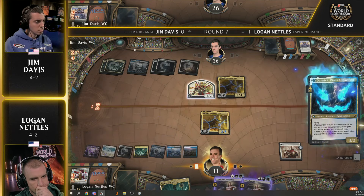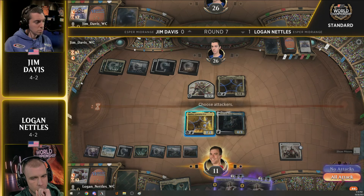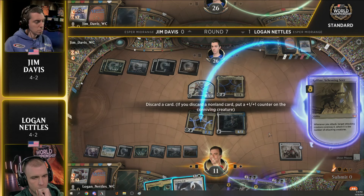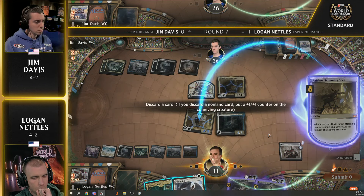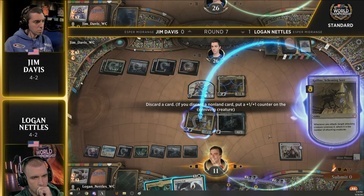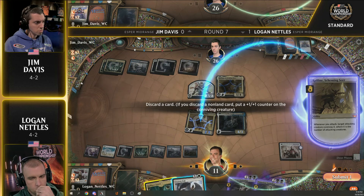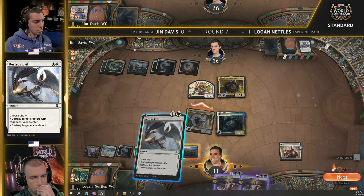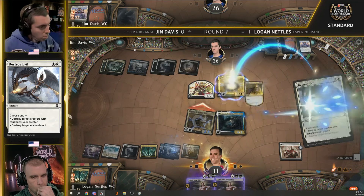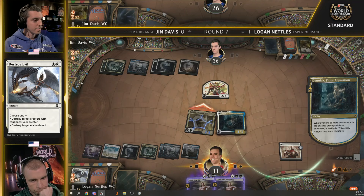When the dust settles, Logan has a Rafine, Jim Davis has a Sheldraq which Logan will likely get rid of next turn. Logan has the option of disturbing the Denik and using Wandering Emperor to kill the Sheldraq. A land off the top for Nettles — he'd have liked an untapped land to play both cards from the graveyard. Logan takes the opportunity to exile Sheldraq. When you disturb Denik you only get the Clue if a creature goes to the graveyard, so when it gets exiled you will not get a Clue token. A 4/3 flyer — big draw here from Logan. He pitches Rafine's Tower, kills the Rafine, gets a Clue token. This was a huge swing for Logan this turn.